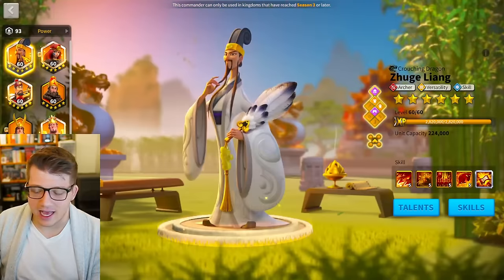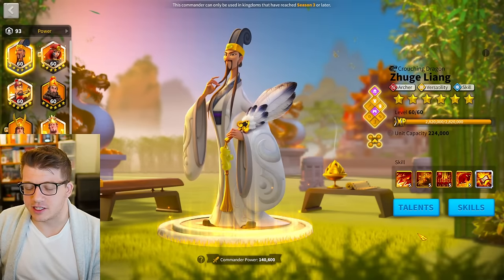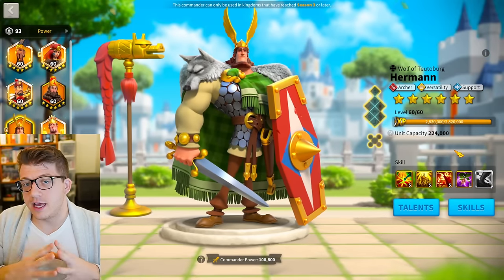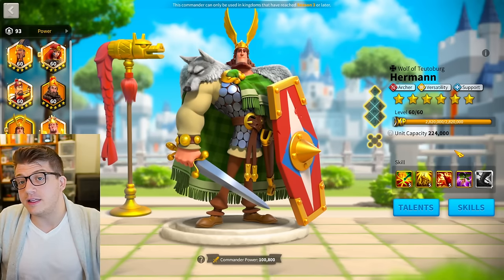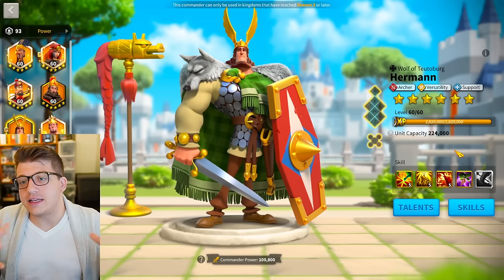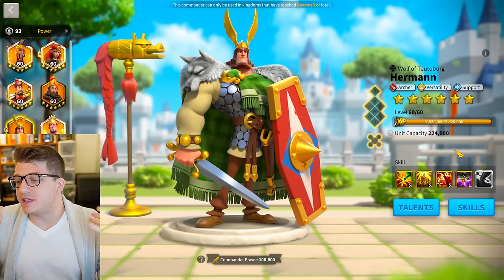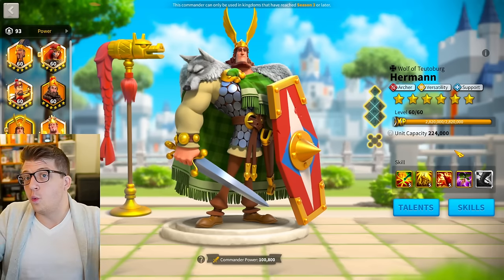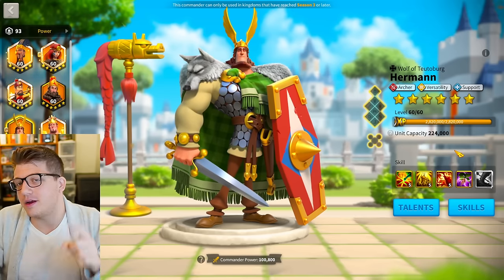He needs the health from Zhuge Liang — that's just the truth — and the bonuses to skill damage. The synergy is extremely good. If you enjoy the video, drop a thumbs up — it really helps get this video out into the YouTube algorithm so other Rise of Kingdoms players might see it. Consider subscribing and clicking the bell to be notified the next time I upload. I am an associate creator for Rise of Kingdoms. Comment down below your thoughts on Herman Prime — do you think he's good at 5-5-5-1, do you think you have to expertise him, or can you skip him altogether? Thank you so much for watching. This has been Omni Arc — I will talk to you guys again soon.